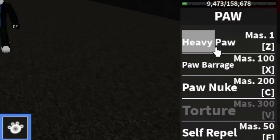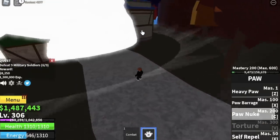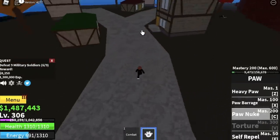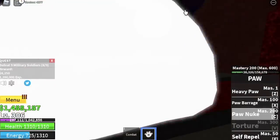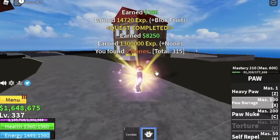Here is the Paw Nuke — it really looks cool! The goal is to reach level 330, and after that you can level up with the Military Spies.